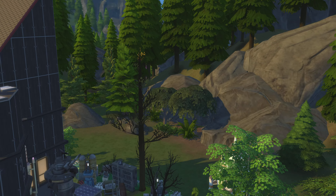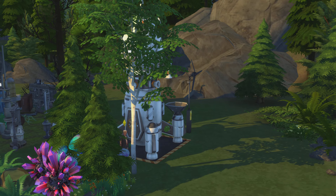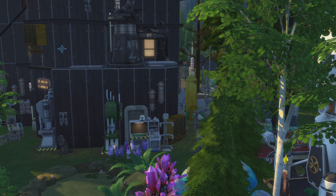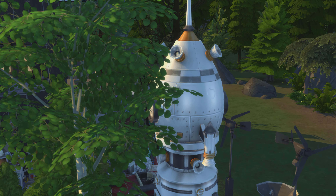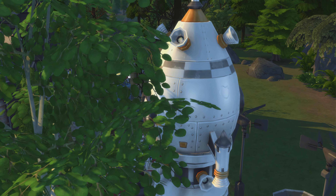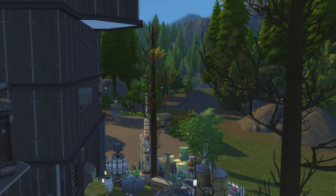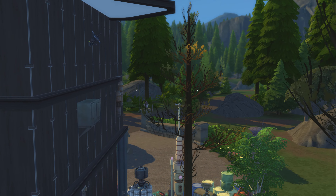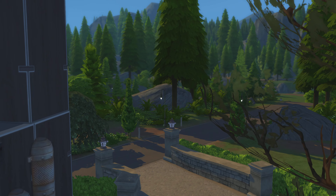I know this does not look like a Maxis lot, but the reason we are here — this is Itchie's and Bob Nellie and Ditto's home — we are going to the secret world of Sixum. There are two ways to go there, and both ways are here at their house, so I thought I'd show you both ways.